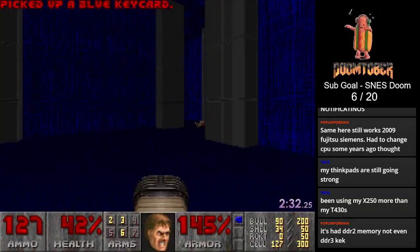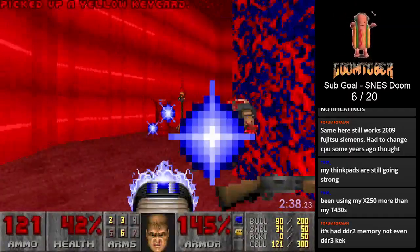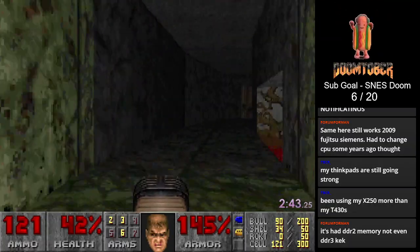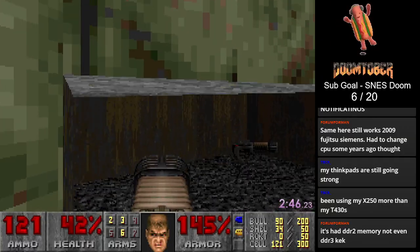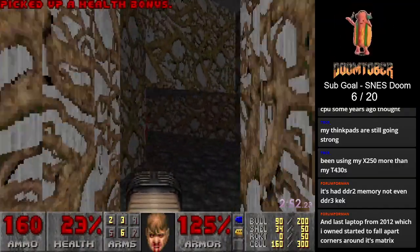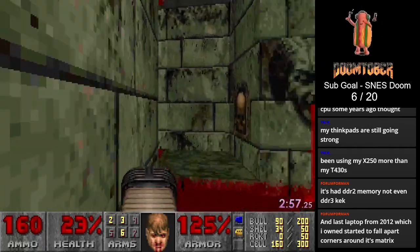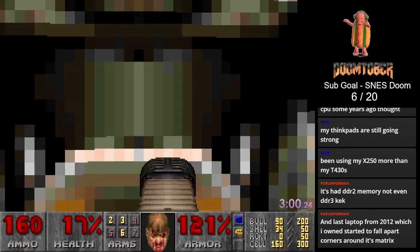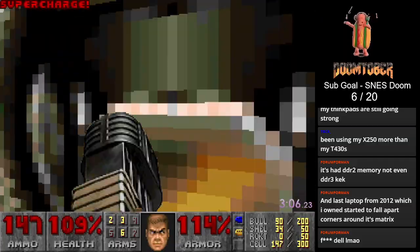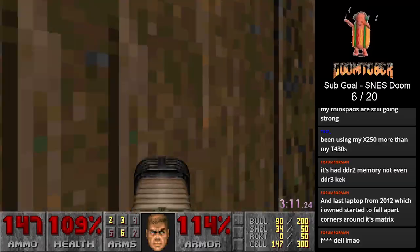I'm one of those people that's weird. I don't really care so much about graphically intensive games running at like 140 frames per second. I just want a game to look good enough and run smooth, and I'll be happy. I'm not one who cares excessively about visuals. If anything, I'm more likely to turn off a bunch of visual effects than keep them on. If a game tells me that I have motion blur and bloom on, I'm turning that shit off immediately.